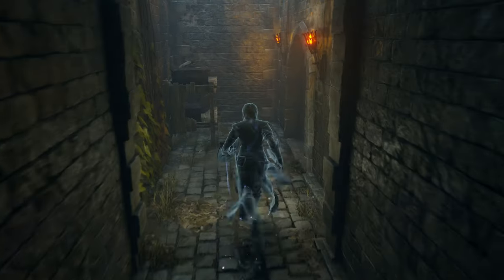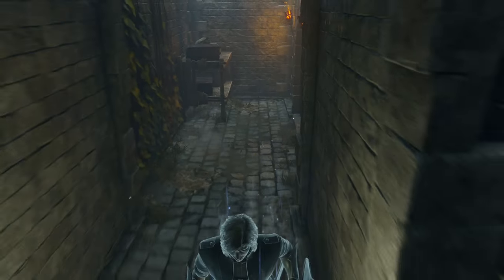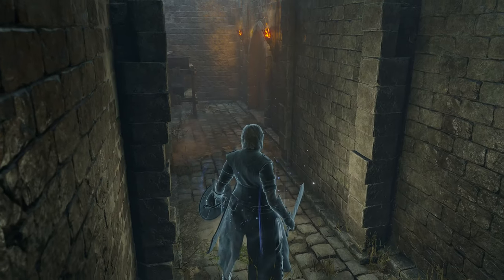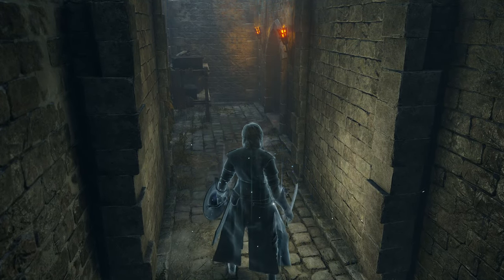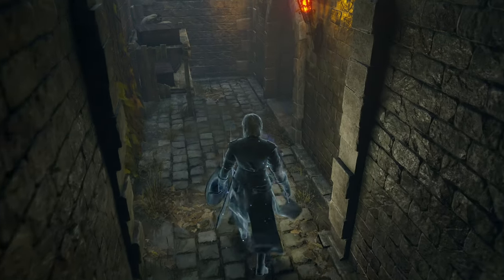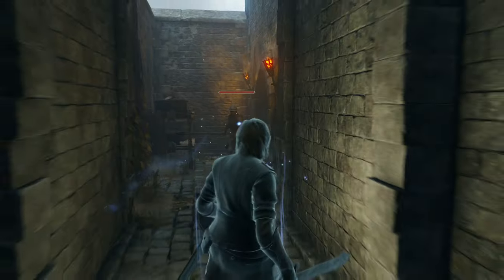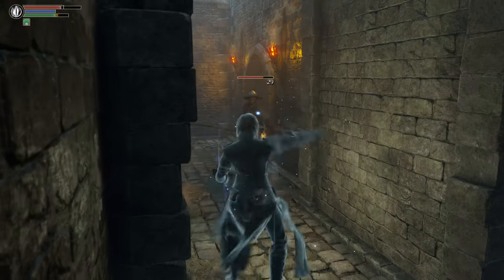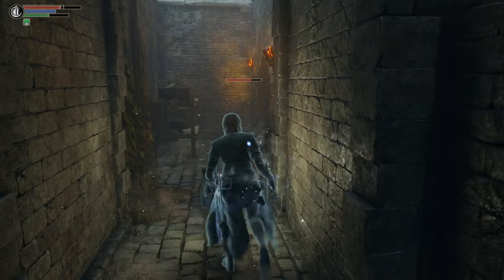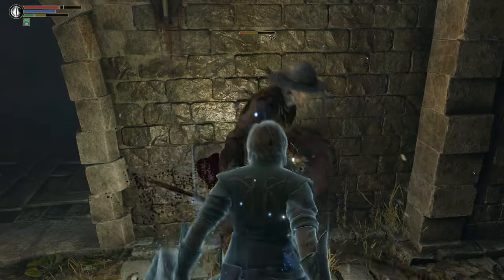The boss we're about to fight is the Phalanx, and it is very, very weak to fire. It's almost like the bad guys know we're weak to fire too, because they're throwing stuff at us already. So this part is a little bit irritating — you've got Spear and Shield guys, and we've seen how annoying they are. But take it one step at a time, let him bounce off.